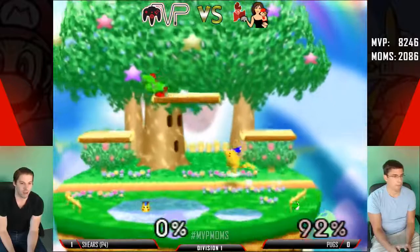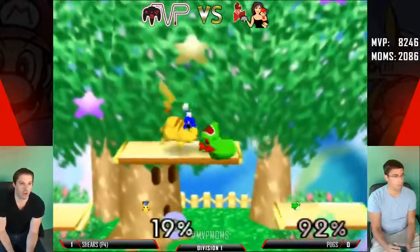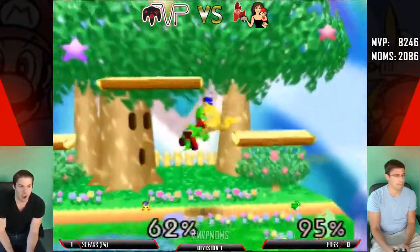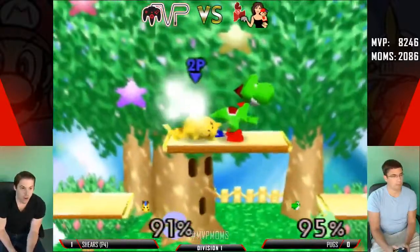He misses the back air. Thought he could fast fall. Now this is anyone's game. Oh, the nair — big combo nair. Nair is one of the weirdest moves to figure out how to get out of. I think he got the shield — that was a weird exchange.